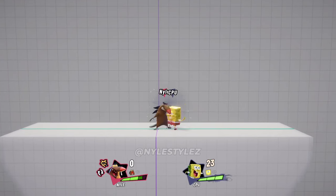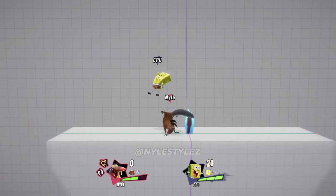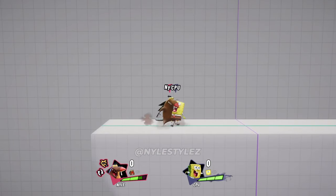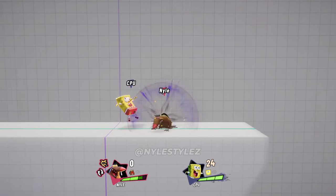Daggett's jab is extremely fast and you can use this move as a reset mid combo — sometimes I use it to sneak in a little bit more damage. Daggett's light side attack launches him forward, so you can use this move to chase down opponents who are launched away from you.